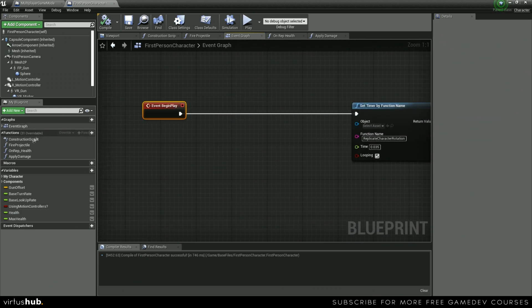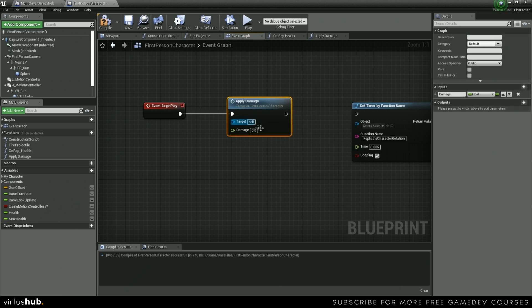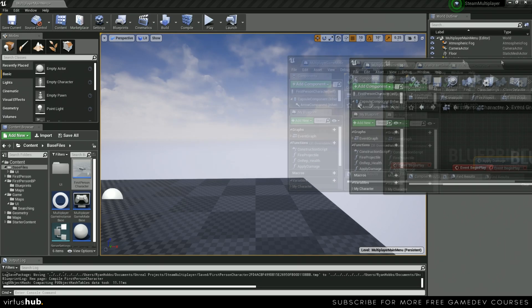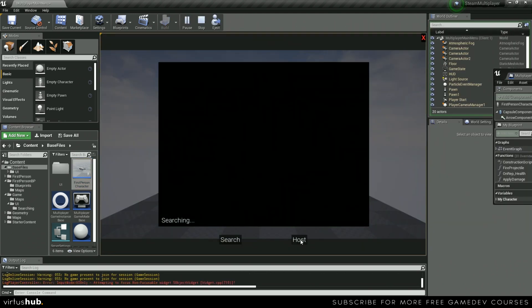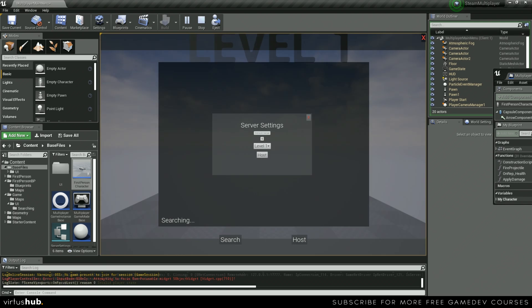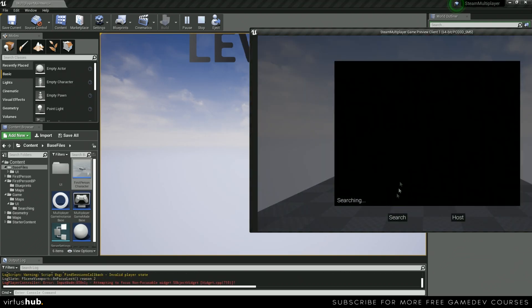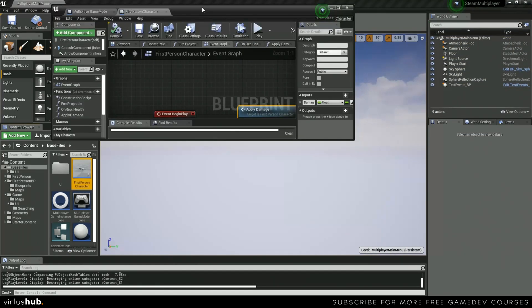Just to test it, we go ahead and on Begin Play we call Apply Damage with 100 points of damage, save and compile. Now when we test it, both the client and the server should destroy — and yes, that one's working fine. We go over to our client, join, and death is working on that one as well.